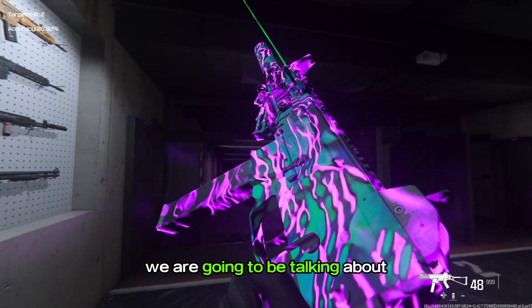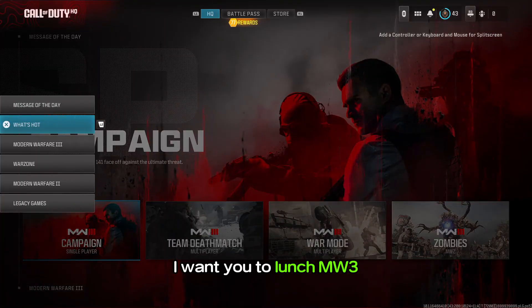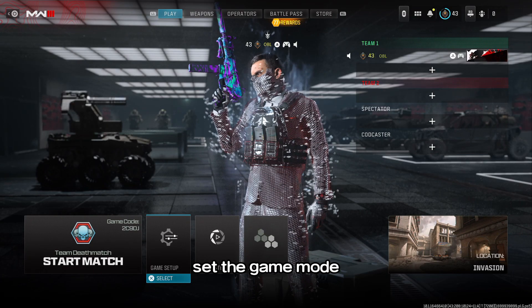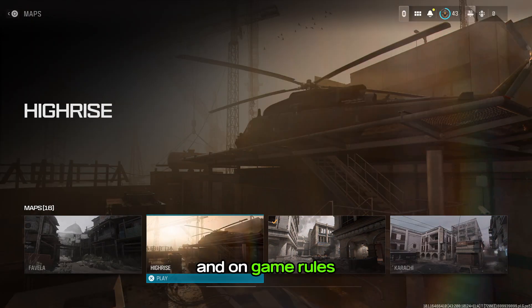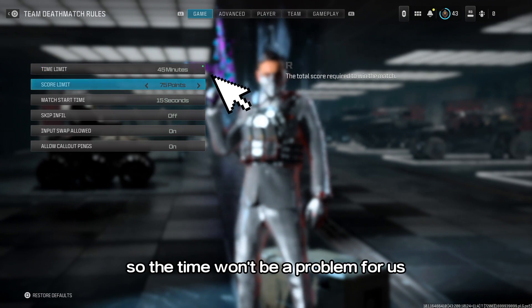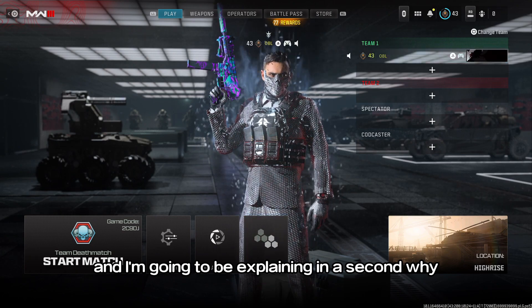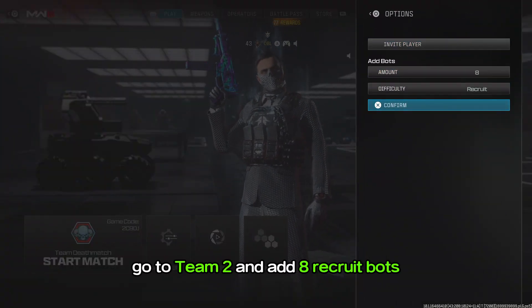We are going to be talking about where, how, and when you should do the aim training. Starting with where: I want you to launch MW3, go to a multiplayer custom match, set the game mode to team deathmatch, the location to High Rise, and on game rules set the timer to 45 minutes so time won't be a problem, and the points to 150 — I'll explain why in a second. After that, go to team 2 and add 8 recruit bots.